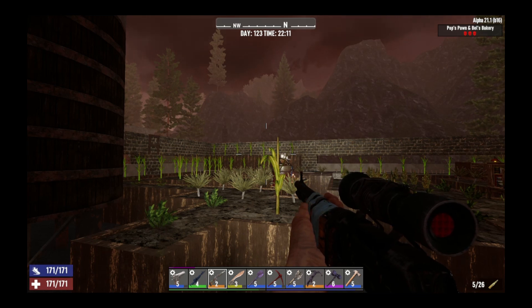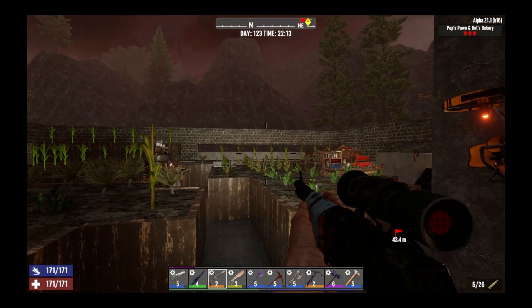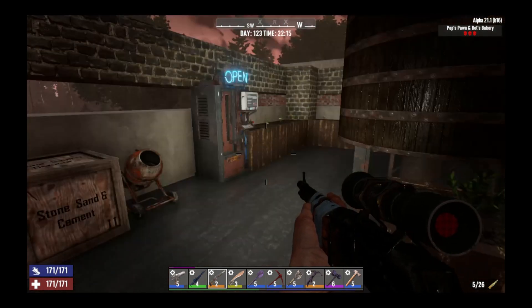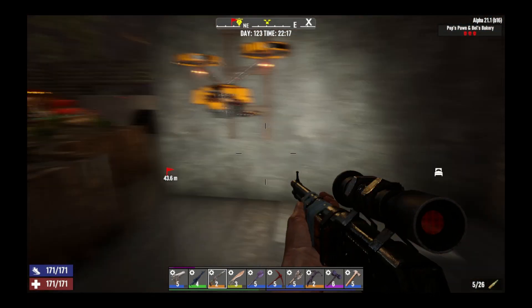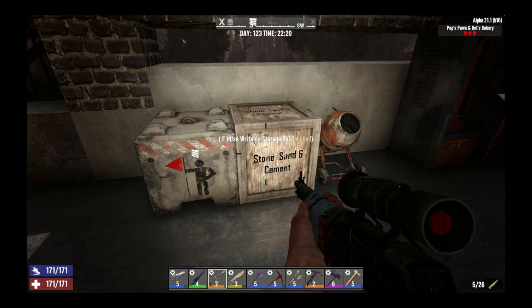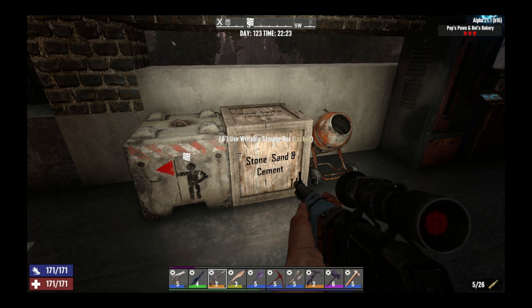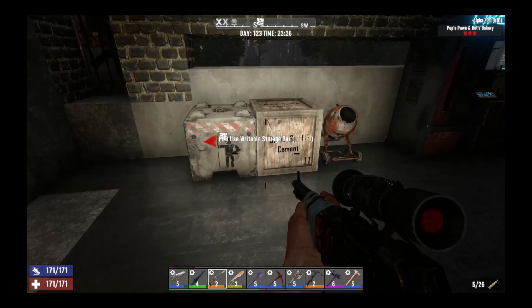Welcome back to another Seven Days to Die episode. After my last terrible POI - which you can watch if you go back a video - today we're going to be setting up a new base in the snow area. The reason for this is I want to be closer to the trader and the town so I can get through all the tier missions. I'm already at tier four in the forest, so I'll try the snow area.